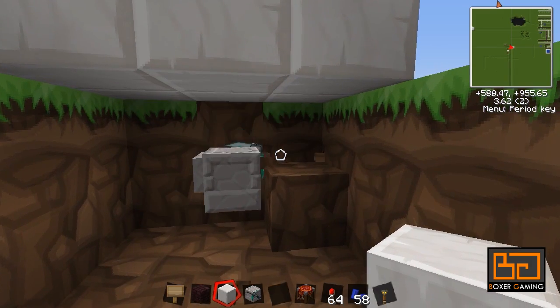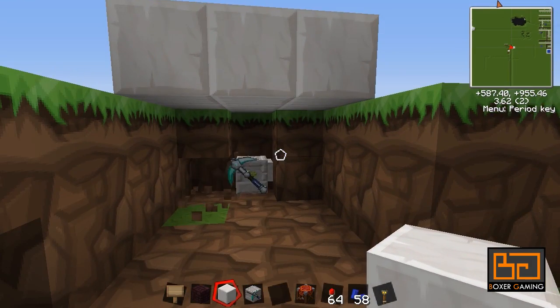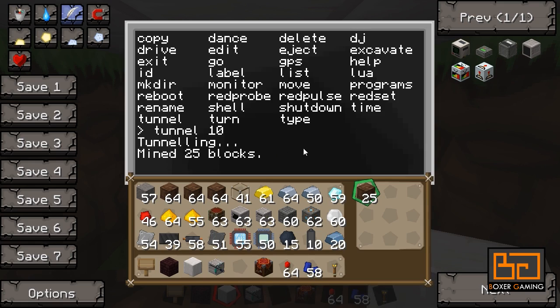Many people, including me, would think it's logical that it would make a 3 by 3, but it doesn't do that. Now this is just going to continue, and when you right-click on it, it just shows you how many blocks it's mined so far. And it has a little inventory here — 9 slots — and it's just going to pick everything up and put it in there, which is pretty cool.